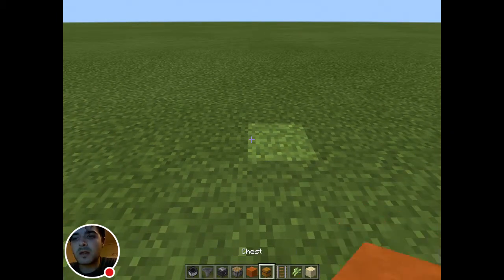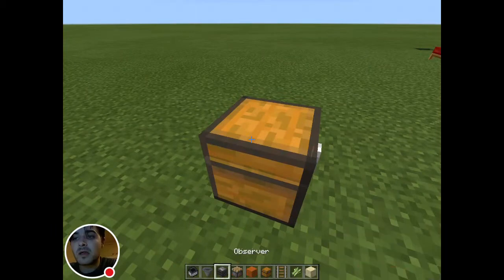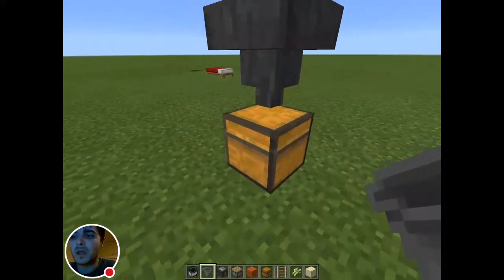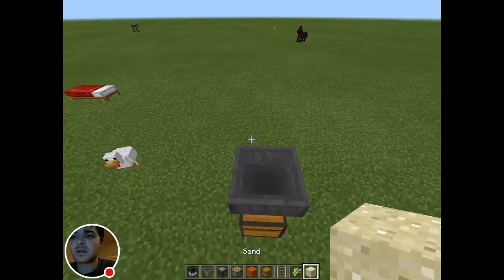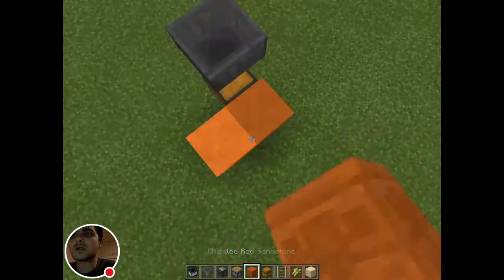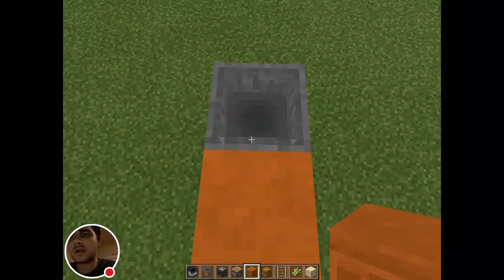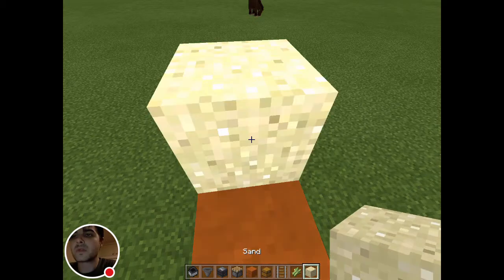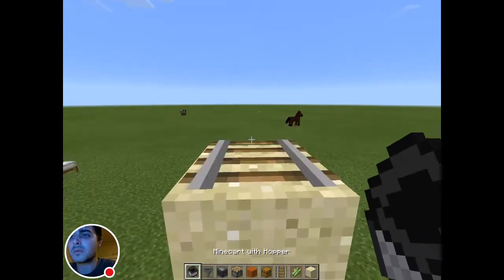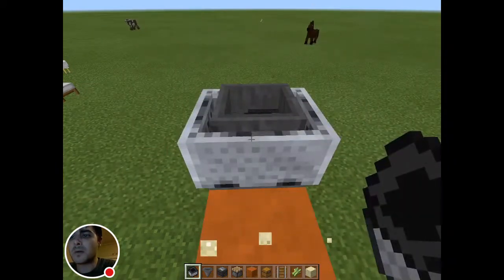We'll go ahead and start out with one chest at the bottom. You may want to dig down to conceal this. Throw a hopper on top — you will have to enter into sneak mode to do so. Then we are going to place a nice piece of sand, which can be a regular block as well. Because of the nature of pocket edition, just like the console, you do need to go into a block to enter sneak mode to place things on top of the hopper. So we place a piece of sand, a rail on top of the sand, and a minecart with a hopper on top. Then go ahead and break the sand below the minecart hopper — not the hopper — to drop it.